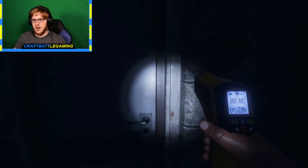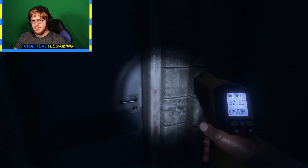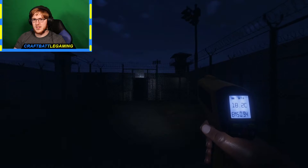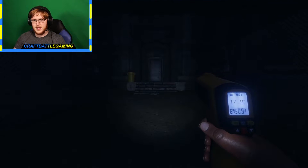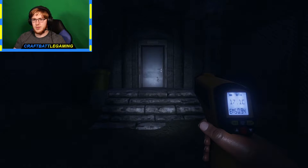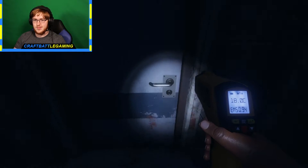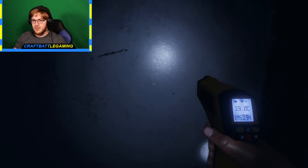We're starting off at about 20 degrees Celsius. And I'm an idiot, because we forgot the key. Let's try this again — got the key now. It's about 20 degrees Celsius, which is good. It means if we drop significantly, we're going to die. Key's in, let's do this.